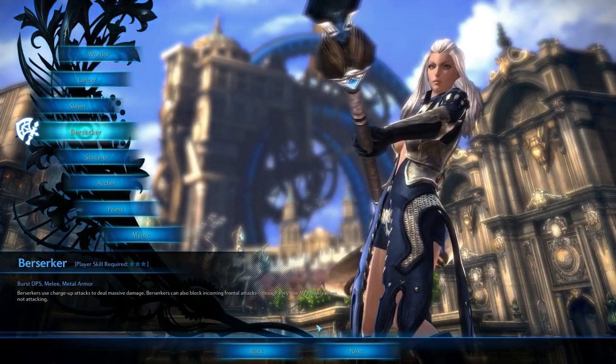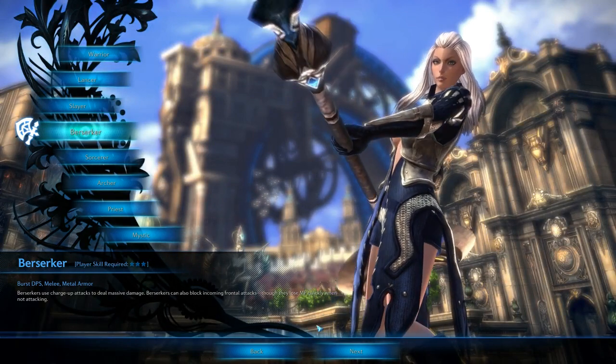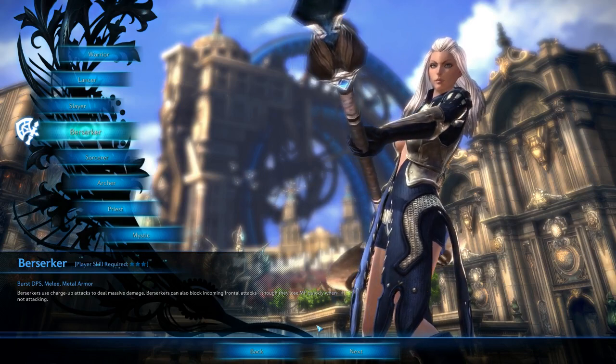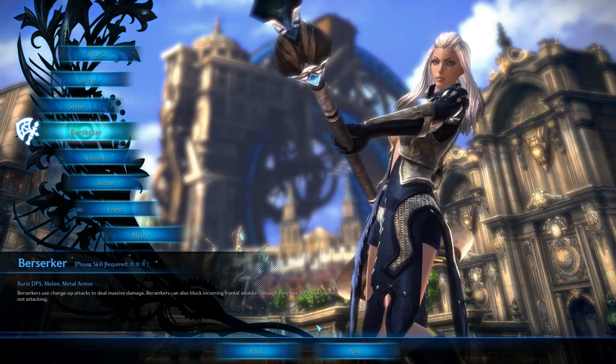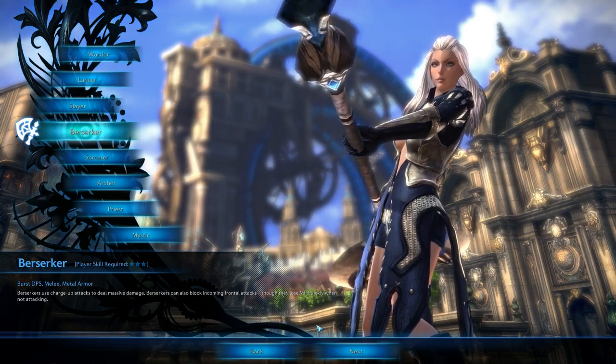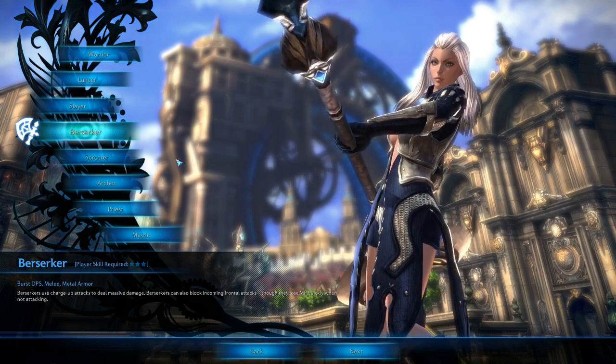The Berserker. Burst DPS, melee, and they wear metal armour. Berserkers use charge-up attacks to deal massive damage. Berserkers can also block incoming frontal attacks, though they lose MP quickly when not attacking — so they build up MP.